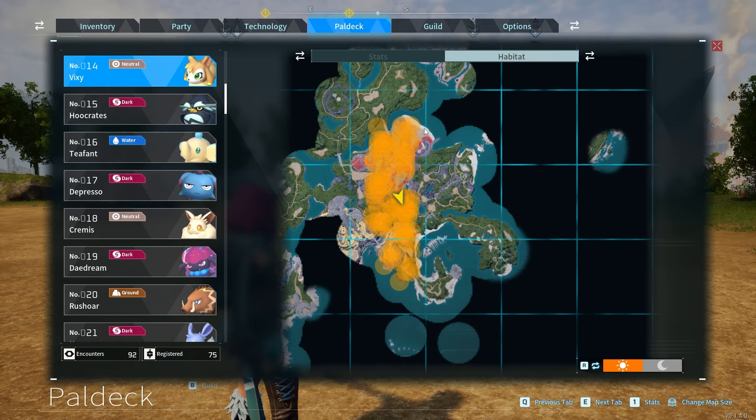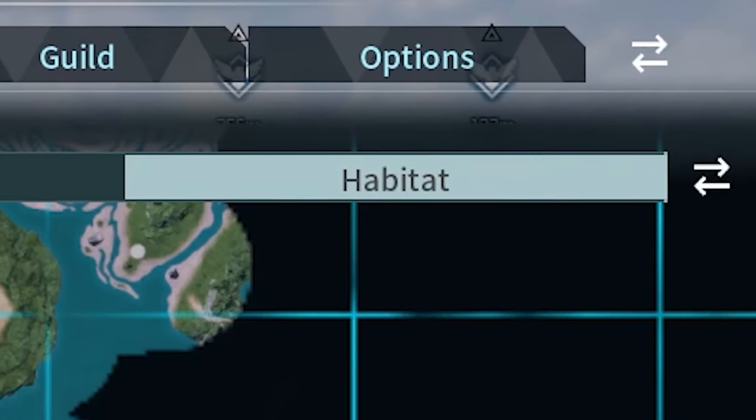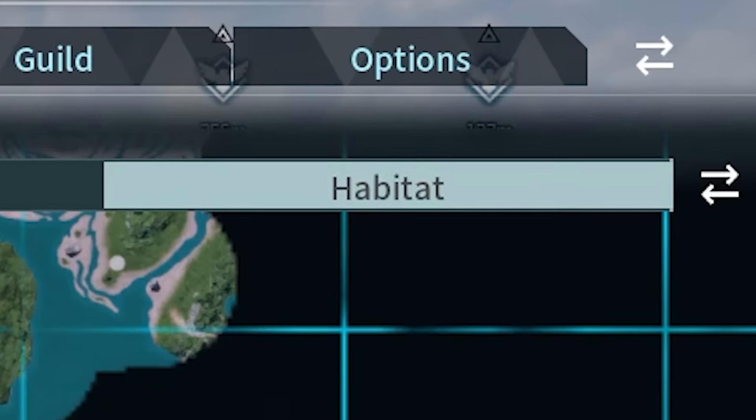Here's a heatmap showing Vixie spawn locations. You can also access this map via the habitat tab in-game. Do note that you have to capture at least one Vixie in order to use this tab.